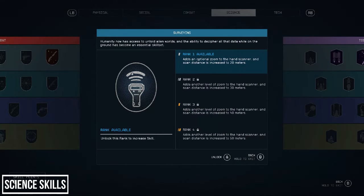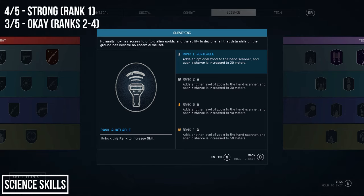Next is the Surveying perk, which at each level adds zoom to your hand scanner while increasing its scan distance. This is by no means an essential skill — you can scan fine without it. But if you plan to do any serious cataloguing, especially for missions requiring you to catalogue planets, you'll want to invest here if you don't want to go insane trying to find random animals or plants. I'll rank level 1 as above average, with ranks 2 to 4 average, unless you're a scanning completist.